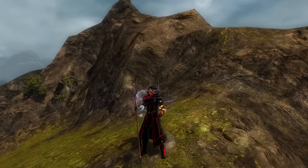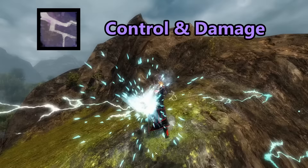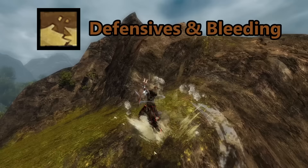Let's start with the most important lesson: your attunements. As a rule of thumb, your four attunements function essentially the same way with each weapon you utilize. Fire is burning and strike damage. Water is chilling, healing, and cleansing. Air is strike damage, weakness, vulnerability, crowd control, and some blinding. And earth is defenses, bleeding, crippling, immobilizing effects, and even reflective auras.